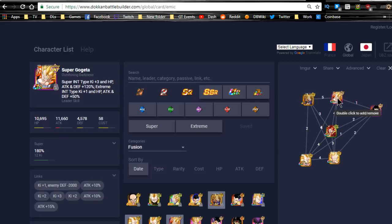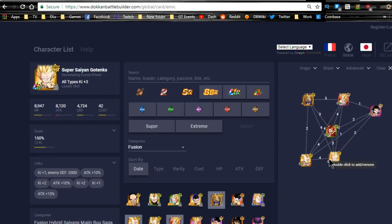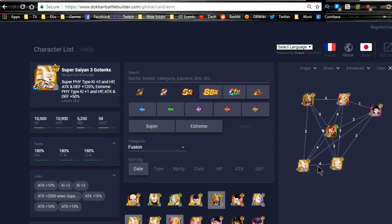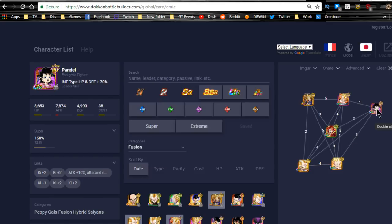For team building: you're going to have the LR Gogeta, or LR Goku and Vegeta Angel, linked with your Technique Gogeta. You're going to have your Super Saiyan 3 Gotenks with your Super Gotenks for four link skills — a lot of attack buff, 35% attack buff and 2 Ki. You're going to have your Pandel over here, and I would honestly still keep the Technique Gogeta. Your other Goku and Vegeta off rotation.